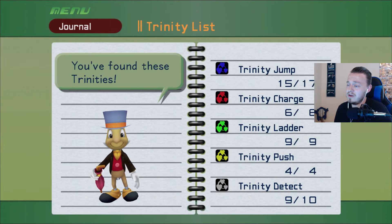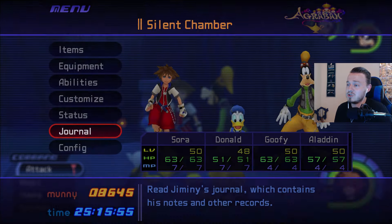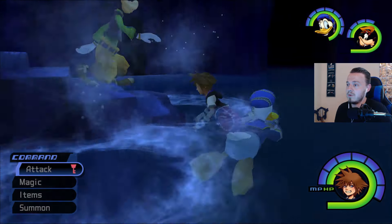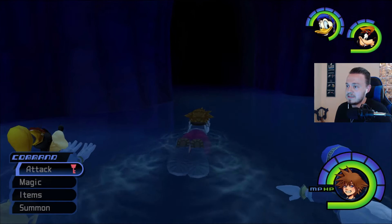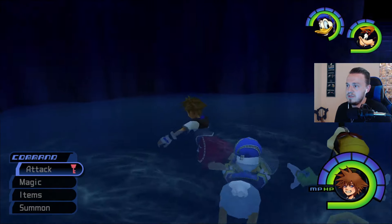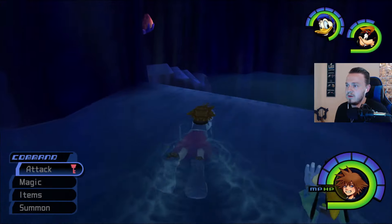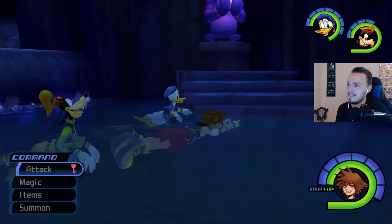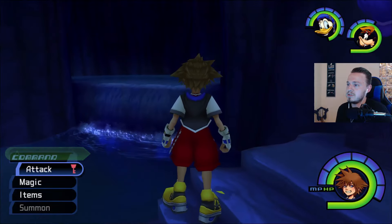So one last time let's take a look at our Trinity list. We need two Blues and one White. We have all of the Yellows, the Greens, and the Reds. So what we need is the two Blue from Hollow Bastion and the last White which is also in Hollow Bastion. However, we have to go back to Traverse Town to continue the story of where we're at.